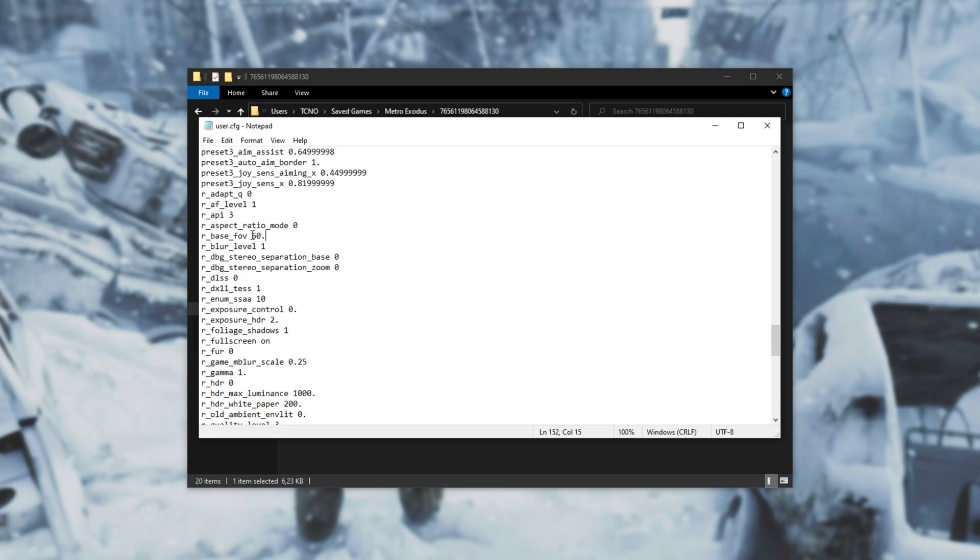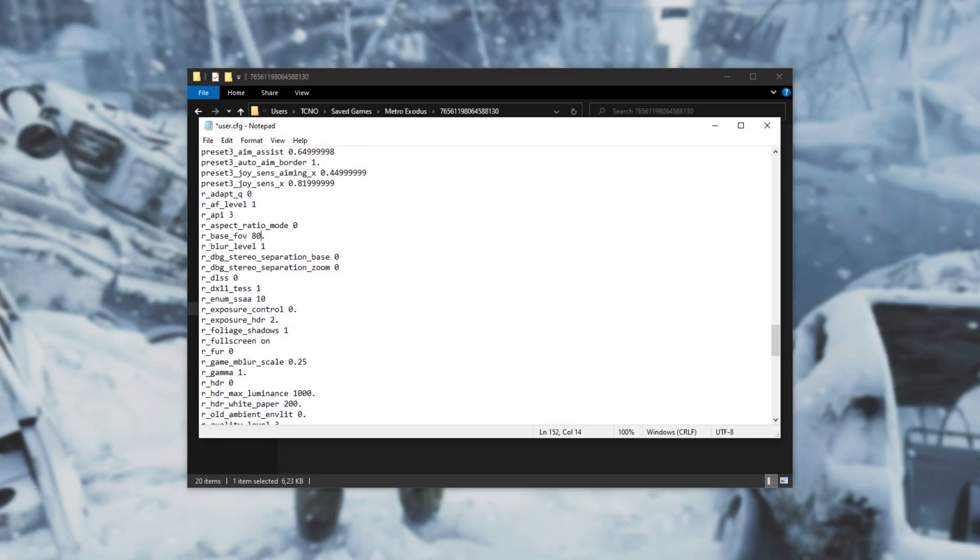All we have to do is change the number here. Don't worry about the full stop — it'll be replaced later on. We can change this number to anything we want. Something I've noticed is you can't set this above 100; when you do it seems to default back down to 60. However, you can set it as low as you want, even down to about 1, which is incredibly stupid. Here's a screenshot of what 1 field of view looks like, and 10 field of view. I'll set this up to 80.